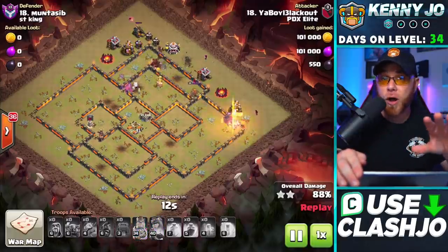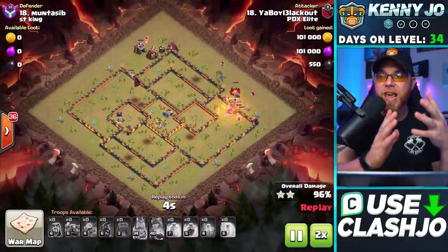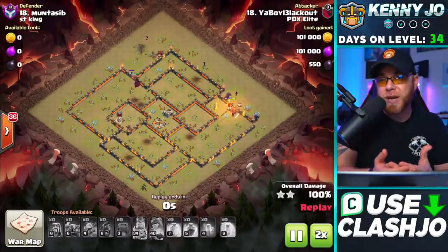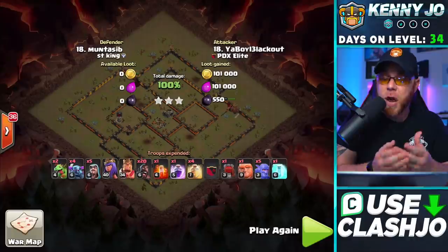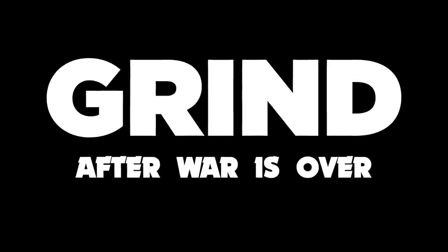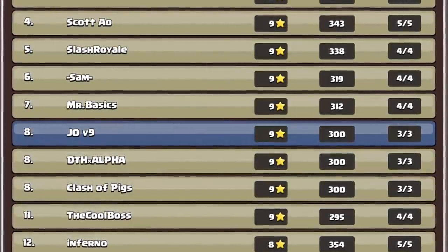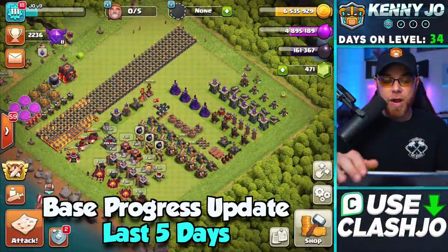The Queen takes out the clan castle and eliminates the Town Hall. Hogs assist with remaining defenses while Wizards clear buildings on the right side and Hogs work the northern corner. This is a clan war style army because it is very expensive — Hog Riders cost a lot of dark elixir. But that's the army if you need an easy three-star strategy.